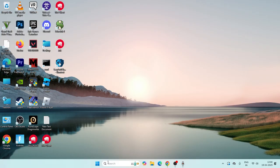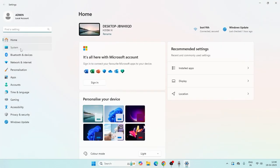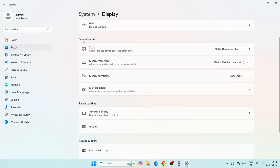The first step: go to Settings and click on it, then navigate to System. Here we need to go to Display. The first and foremost step — go to Scale and Layout, and under Scale make sure this is set to 100% recommended.